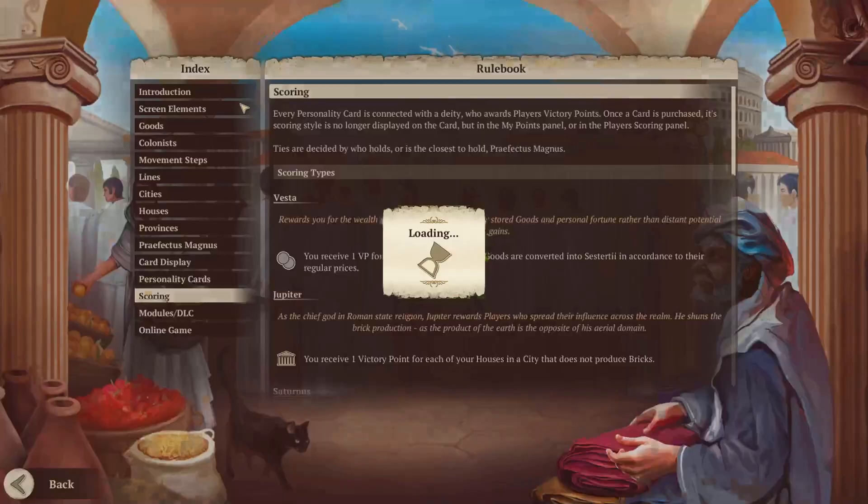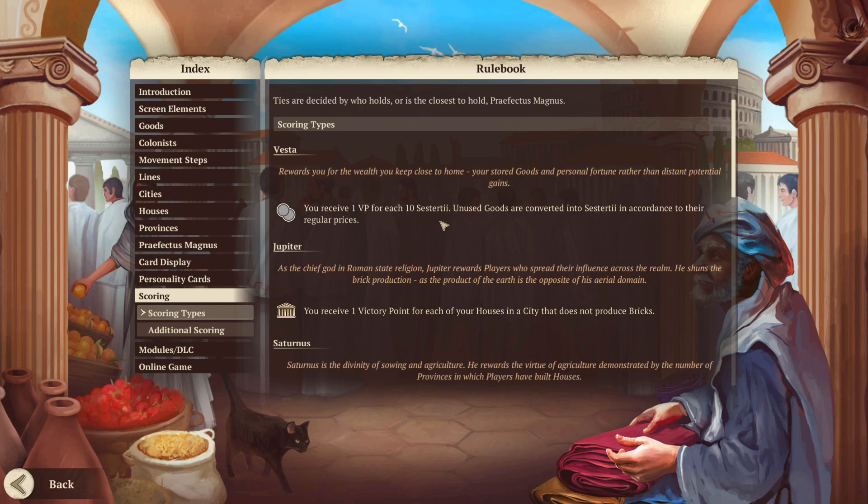For example, Vesta will give you one victory point for each 10 sesterci — sesterci being gold. Jupiter will give you one victory point for each of your houses in a city that does not produce bricks. More than one of the same deity will stack in terms of how many points they give you at the end of the game, which is the basic idea behind building a strategy in Concordia.